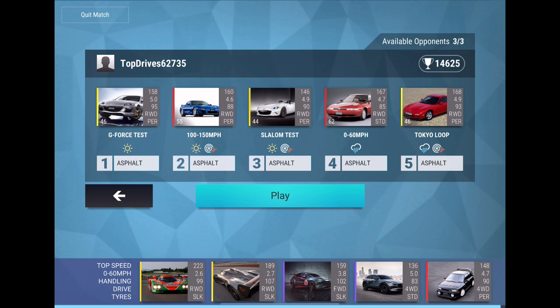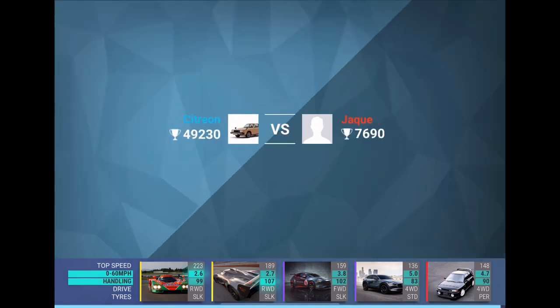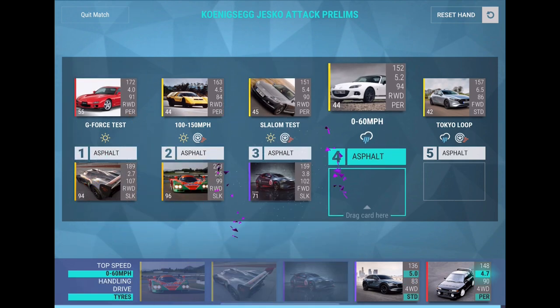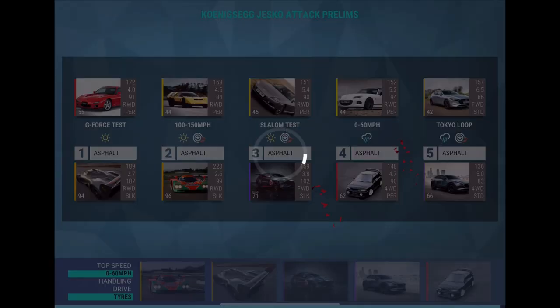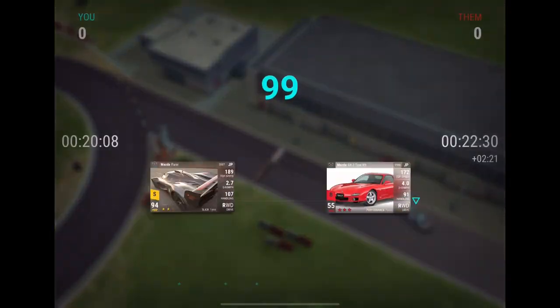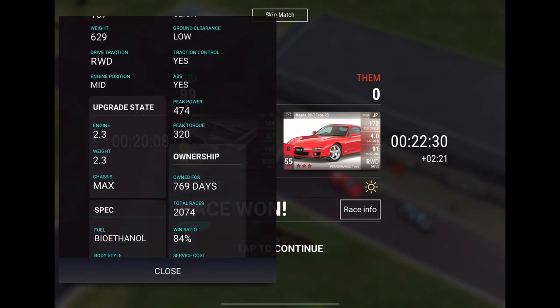I do want to see what others have — so far it looks pretty easy, but let's see. This is going to be pretty interesting. Let's do G-Force, Rolling Start, Tokyo Loop, and 0-60. The hand is looking pretty solid, honestly. It is a .223 Mazda Furai, nearly maxed out.